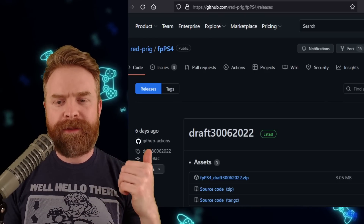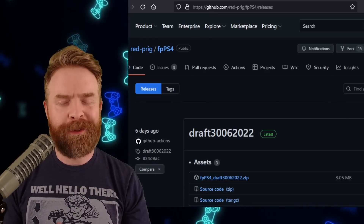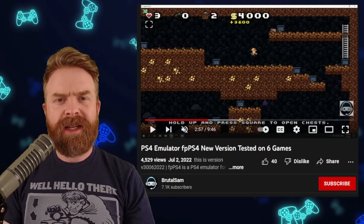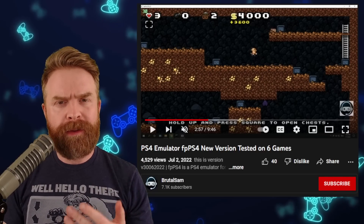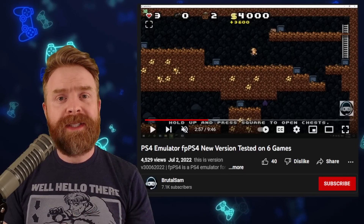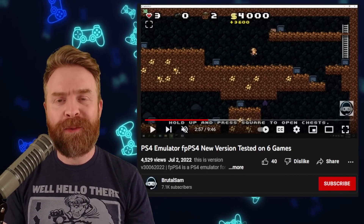The version to check out is Draft 3006 2022, or June 30th, 2022. For those of you that want to see this emulator in action, I'll leave a link to Brutal Sam's video in the description below. You can see games like Undertale, Spelunky, and Cursed Castilla up and running.